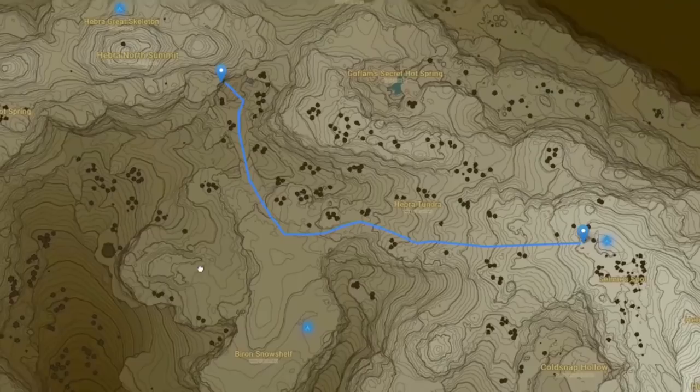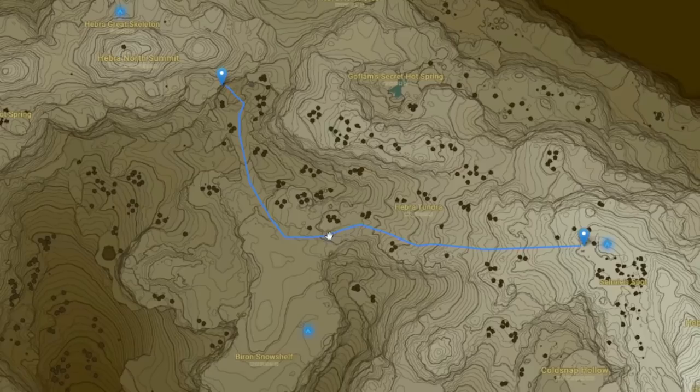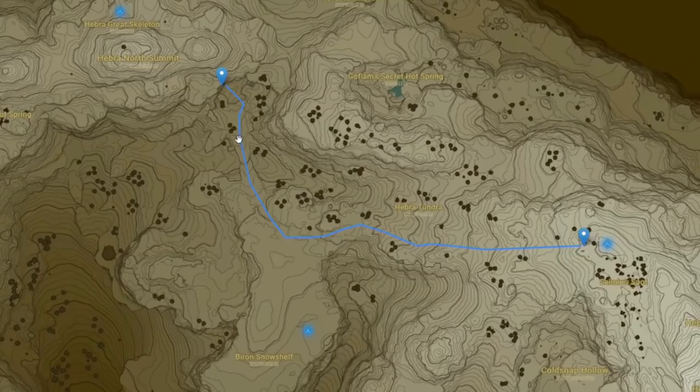I also got curious about where the path is where Selmy said you might run into the door. You're going to shield surf down, you'll see a small path on the left side, go across — it'll allow you to go towards the bridge, you'll cross the bridge, and then you'll see the two doors. That's where that is.